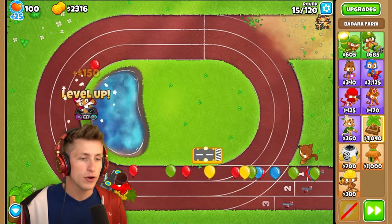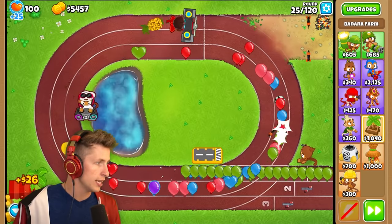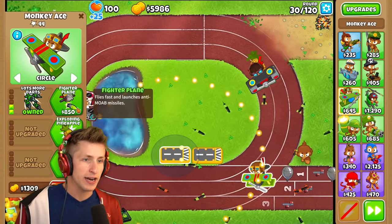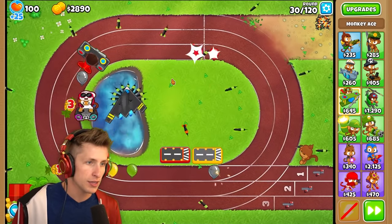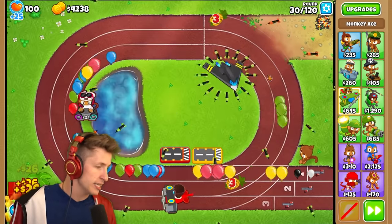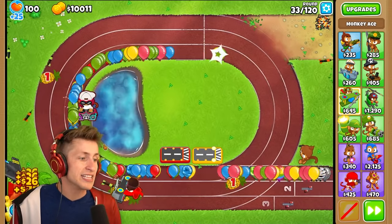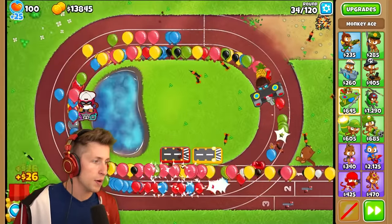I just really want to get a little bit of money up and running — I want to get some banana farms down. Lead balloons — will I be able to deal with these? Yeah, it looks like we're doing an okay job, but we could definitely use a little more help. So I'm going to get another plane and then get Fighter Plane, Operation Dart Storm, and Spy Plane. A lot of our pops for lead balloons do have to come from the pineapple drops, but it's not that big of a deal. We're already on round 33.